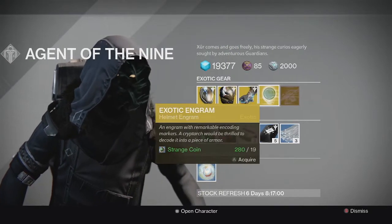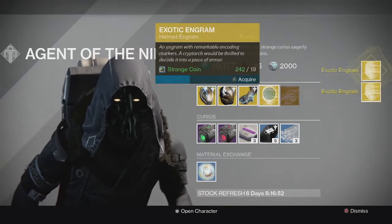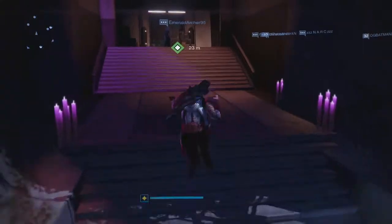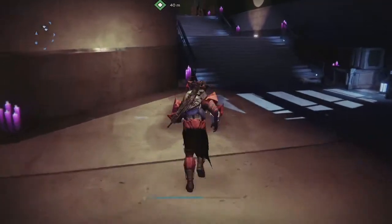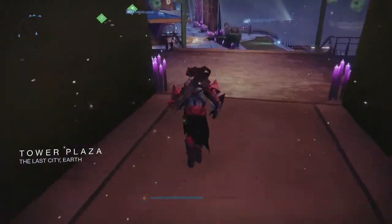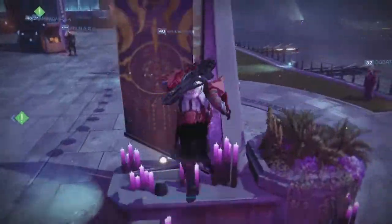We're here to get some engrams — I'm going to pick up around three or so and let's see what we get. Some tips for newer players: you should always put on your best gear when decrypting engrams. For exotic engrams specifically, if you're at least 300 light you have a chance to get a 310 exotic, though you still have the possibility of getting 290s.